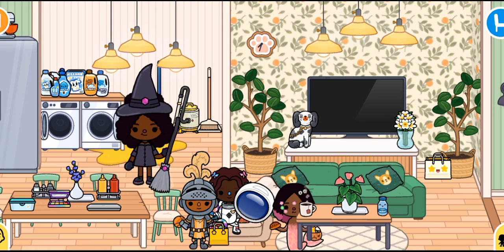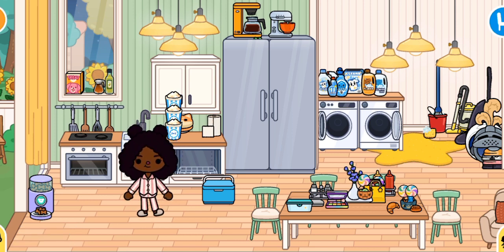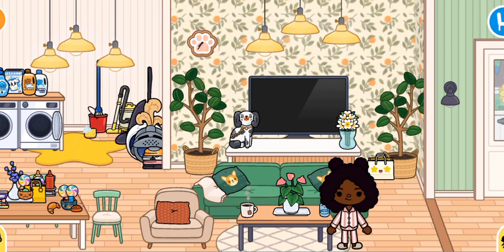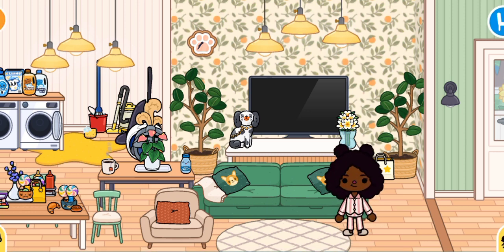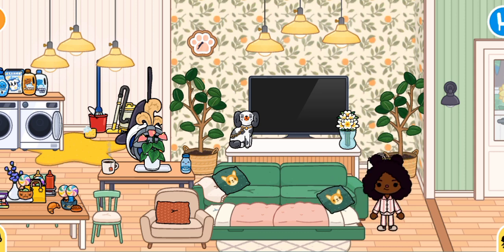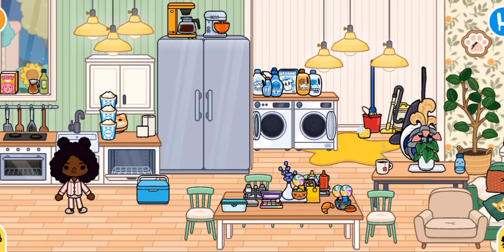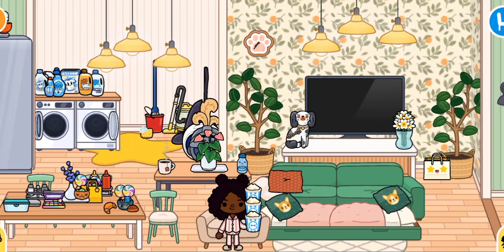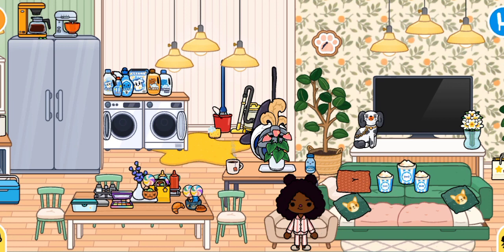I'm going to be setting up everything while the girls change. Nova is already upstairs sleeping. I'll start by moving the table, then set up the bed and put the pillows on. Let me also go grab the bucket of popcorn and put it on the couch so they can choose what they want.